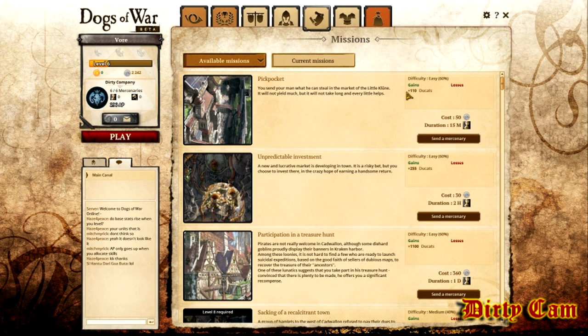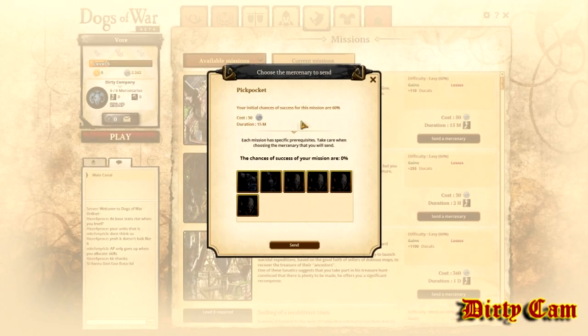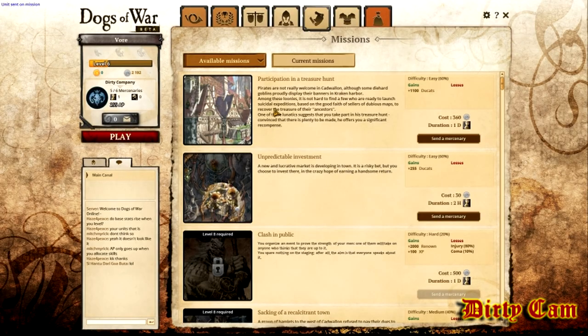Over here you got missions. So if I wanted, you'll get 110 nuggets here and it costs me 50, takes 15 minutes. I could pick a dude to send. Now when I send him, if I want to do a match I won't be able to use him in that match till he gets back.